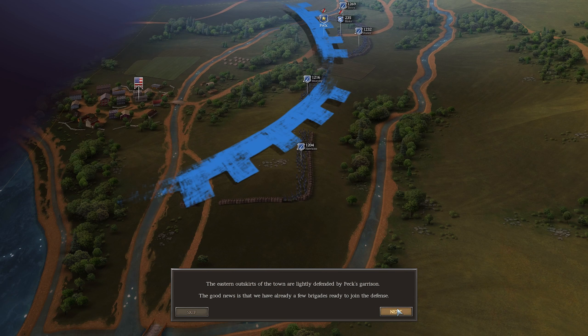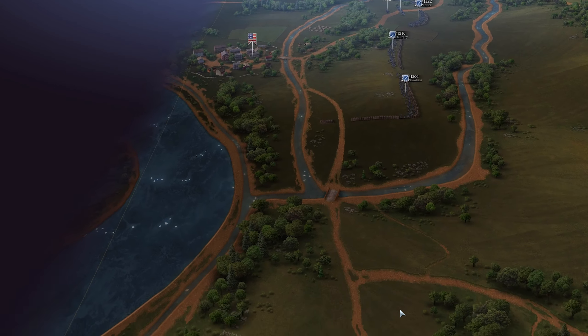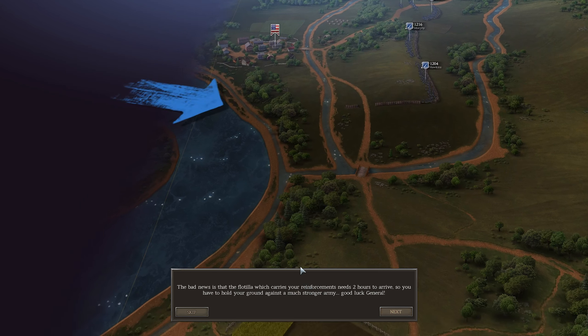The eastern outskirts of town are lightly defended by Peck's garrison. The good news is that we already have a few brigades ready to join the defense. The bad news is that the flotilla which carries your reinforcements needs two hours to arrive, so you have to hold your ground against a much stronger enemy. Good luck, General. Thanks, mate.